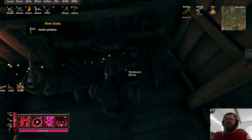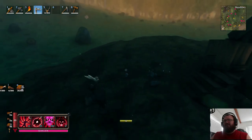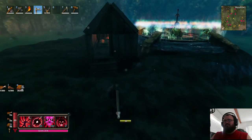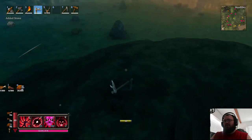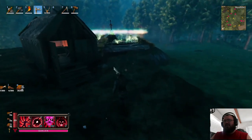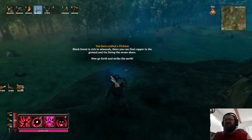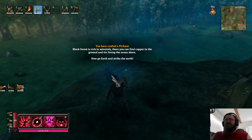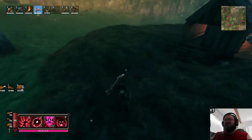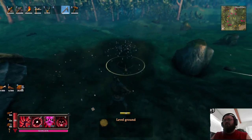I did beat the first boss, so I should be able to make the pickaxe right now. Antler pickaxe — yep, right there. Pow! Nice pickaxe. The game says: 'You have crafted a pickaxe. Black Forest is rich in minerals — there you can find copper in the ground and tin lining the ocean shore. Now go forth and strike the earth.'